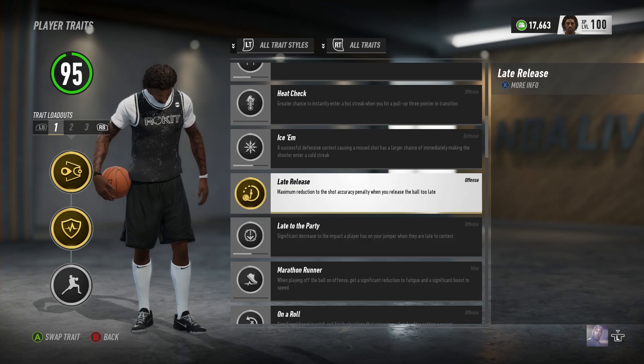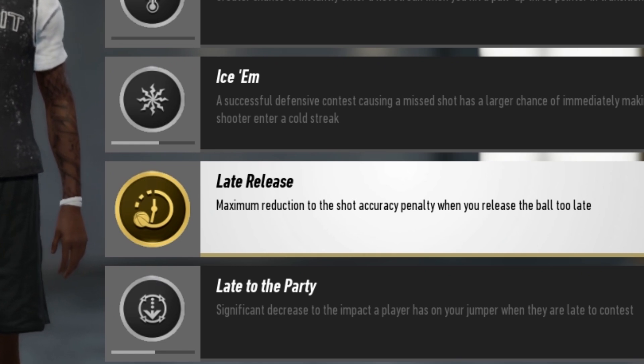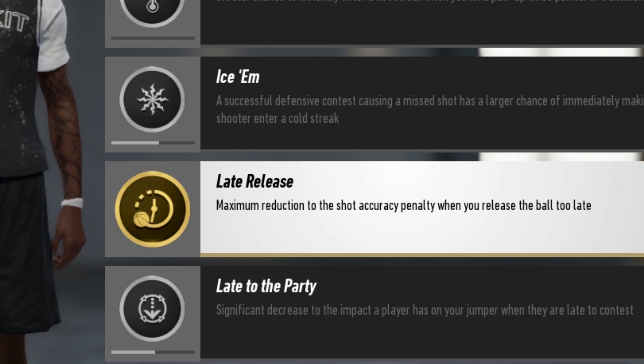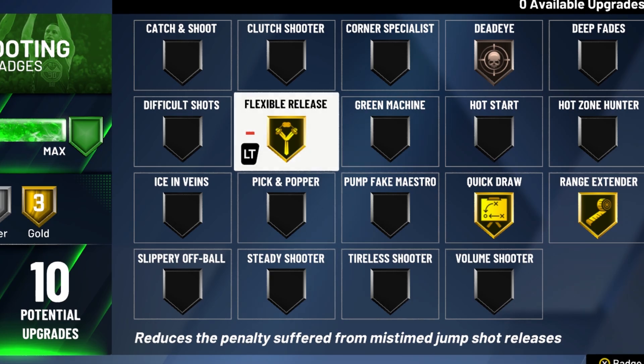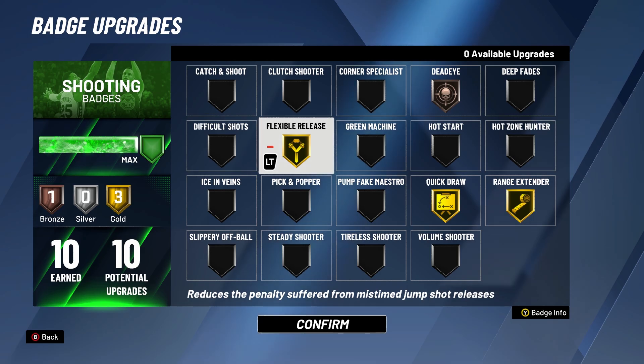At number 2, we have Late Release and Flexible Release. In NBA Live 19, Late Release means that once equipped, your player is less penalized whenever he times his shot a little late — he still has a high chance of making the shot. In NBA 2K20, Flexible Release technically works the same way: if your player does not shoot within his green window and he's late with his release, Flexible Release allows your player to still make that shot. It mostly works for lates, and NBA Live 19 calls it Late Release while NBA 2K20 calls it Flexible Release.